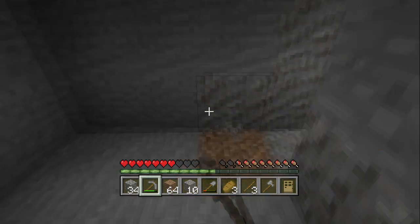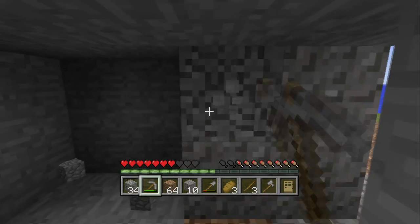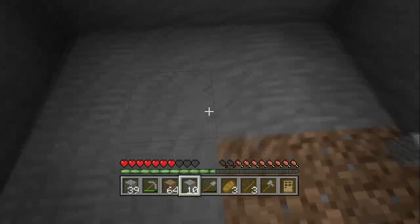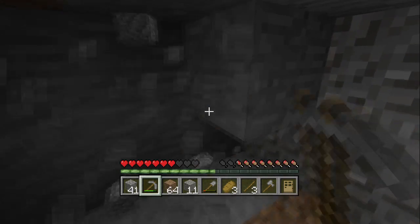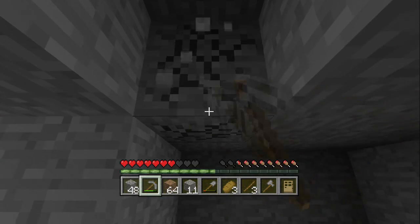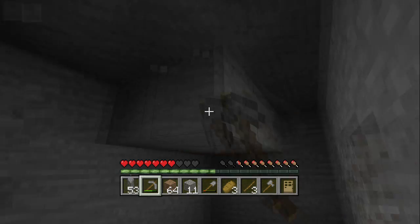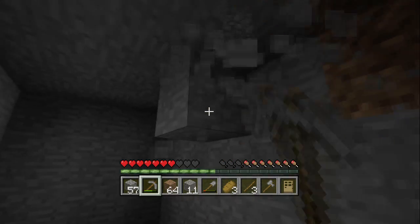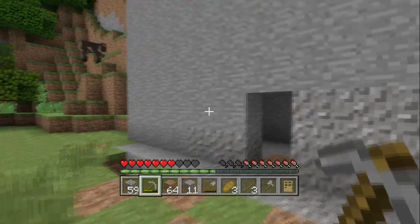A nice little five by three square. Make it three high so it doesn't look like we're bumping our head. And like I said, this is gonna be the foyer — the first room you walk into when you enter the house. But as of right now it's just a nice place to sleep. Hopefully it'll keep me safe from the creepers and all the zombies. This is looking pretty good. And we're gonna make it look all pretty next episode.